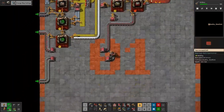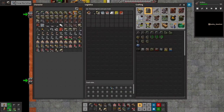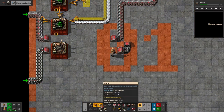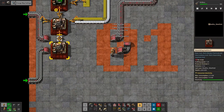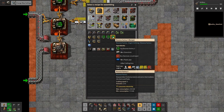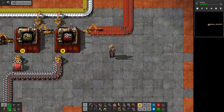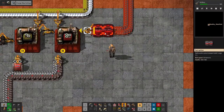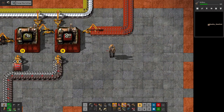We got this done. For a level 3, we need stone brick, electronic circuit boards, and plastic pipes. Plastic pipes we can produce. Probably need to leave a little bit of space in case we want to expand this a little.